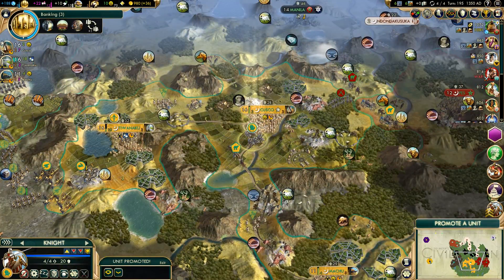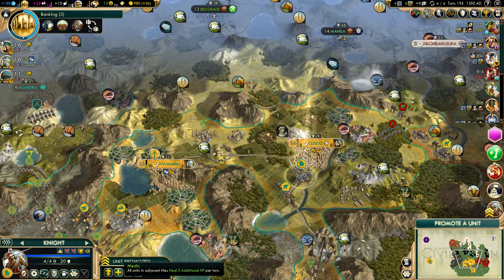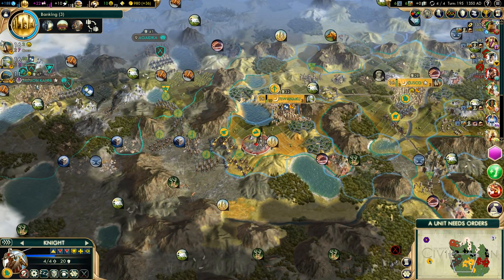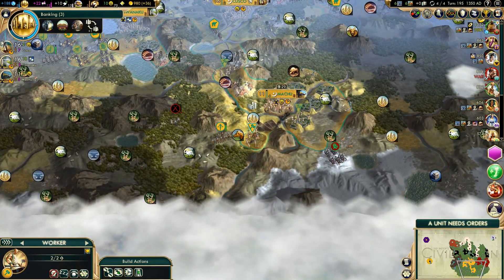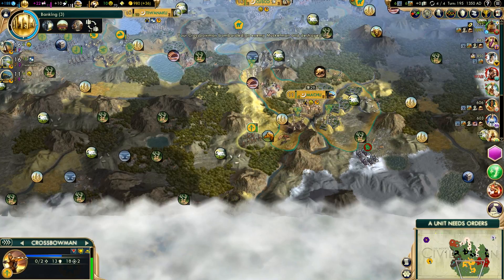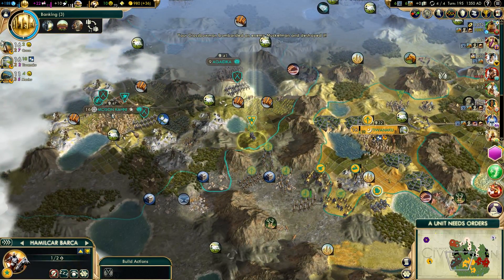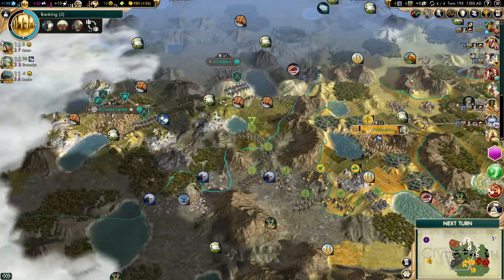We got a new unit — where did this come from? Let's give him the Medic promotion — he'll just be useful. Let's repair this tile and take care of that musketman. Things are going well, guys. Let's get these cannons sorted out — I'll have to do that next turn.